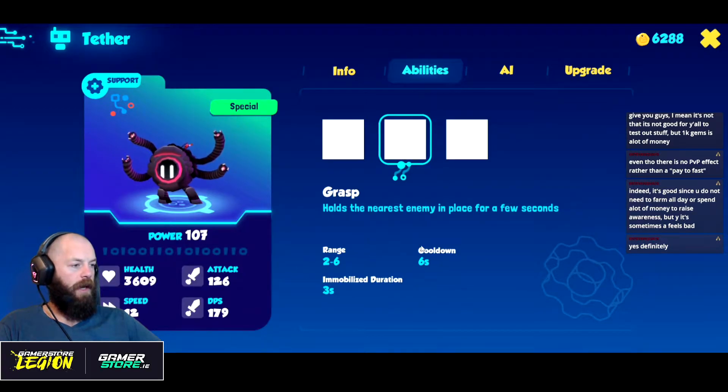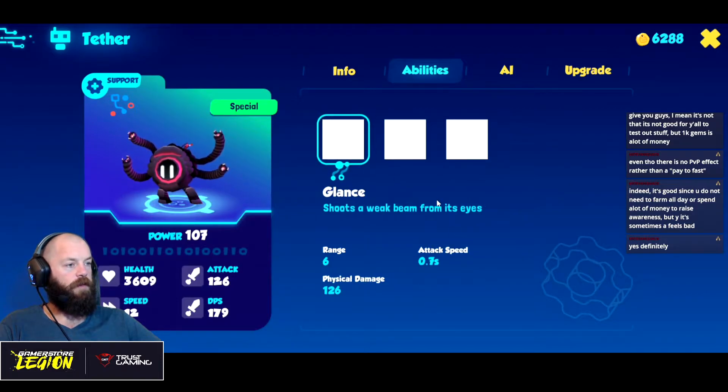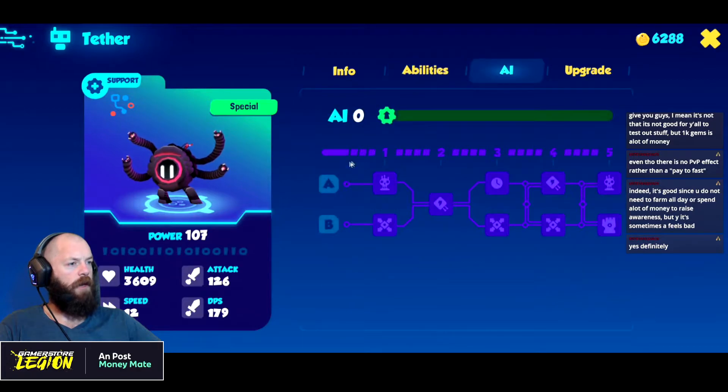Grasp holds the nearest enemy in place for a few seconds, range two to six — I'm never sure what this range means — cooldown six seconds. Immobilize for three seconds. I like first stuns but immobilization is good too. Then Group Hug holds all enemies in place for a few seconds, range 20 — so basically across the map essentially — cooldown 10 seconds.